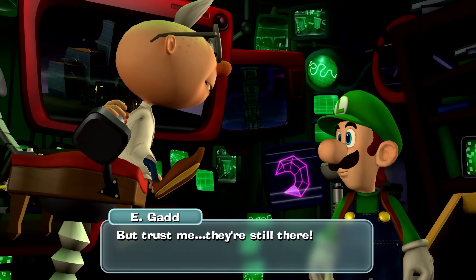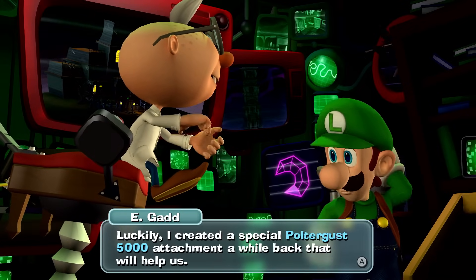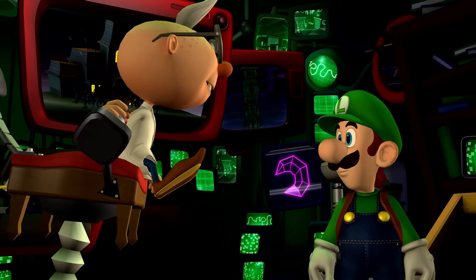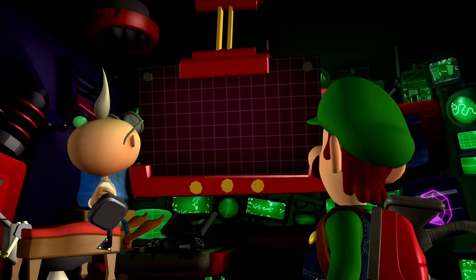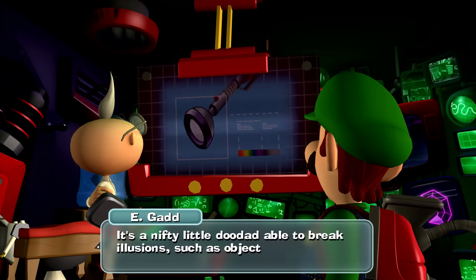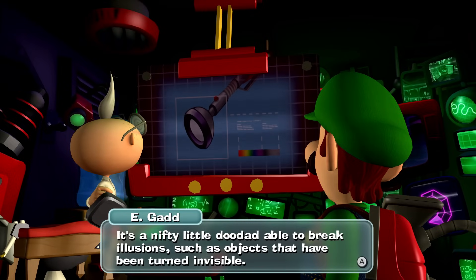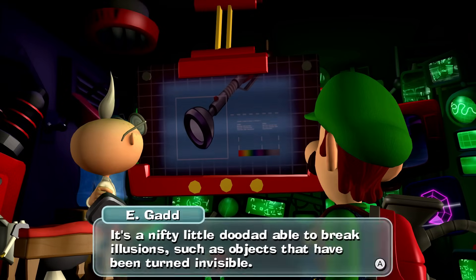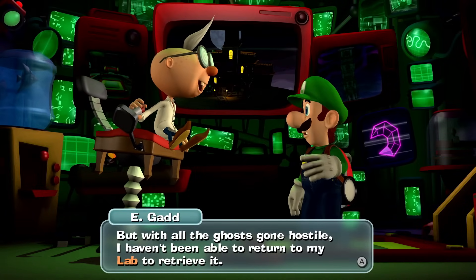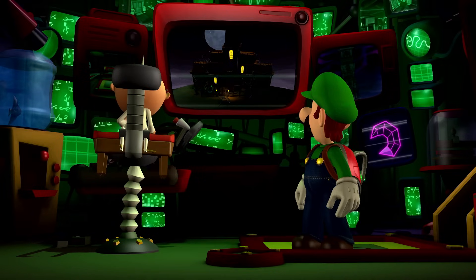I did notice that before. But trust me, they're still there. Luckily, I created a special Poltergust 5000 attachment a while back that will help us. Oh really? I call it the Dark Light Device. It's a nifty little doodad able to break illusions, such as objects that have been turned invisible. But with all the ghosts gone hostile, I haven't been able to return to my lab to retrieve it. I guess that's where we come in, isn't it?